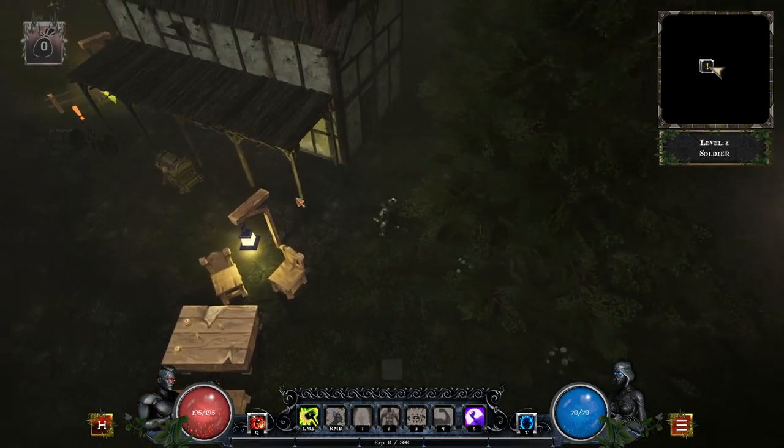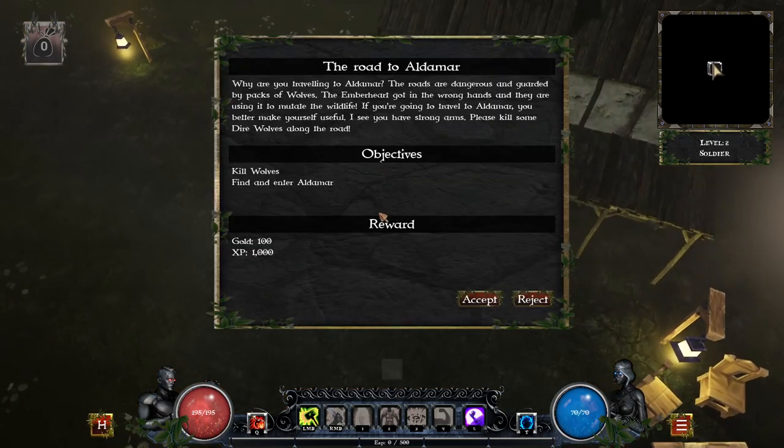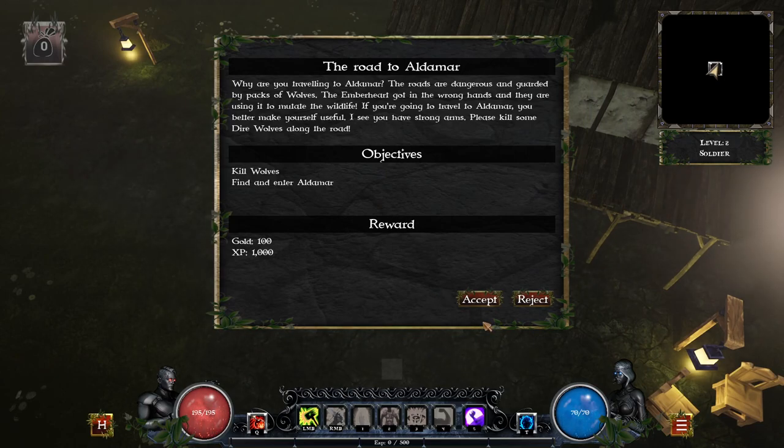Press Escape — okay, Escape worked there. Let's get on with this; let's actually play the game instead of just looking at all the UI. The road to Aldemar! Why are you traveling to Aldemar? The roads are dangerous and guarded by packs of wolves. The Emberheart got in the wrong hands and they are using it to mutate the wildlife. If you're going to travel to Aldemar, you better make yourself useful — I see you have strong arms.